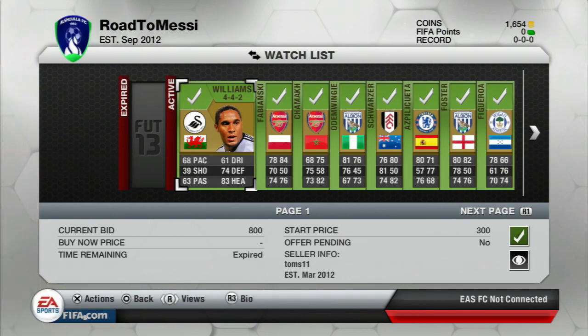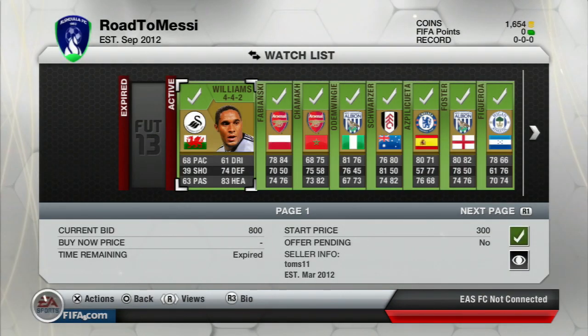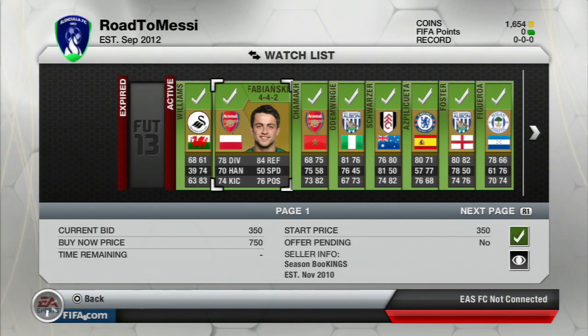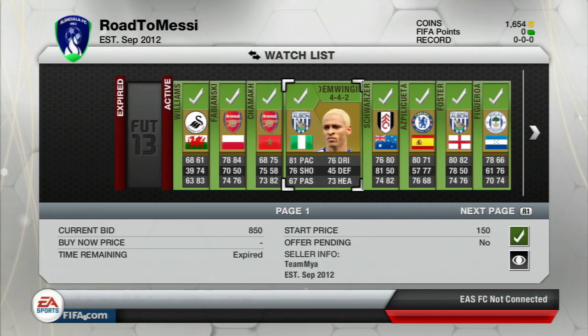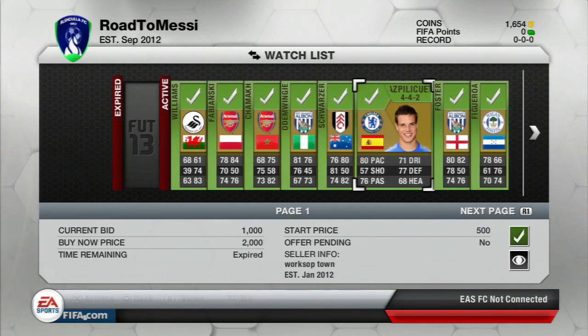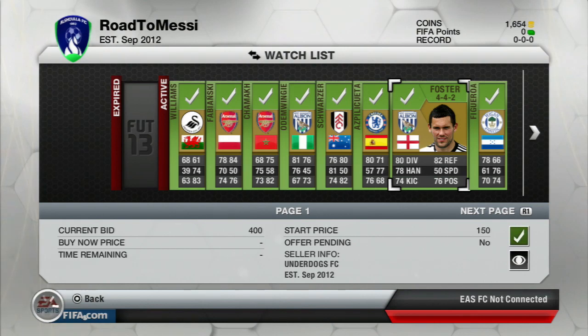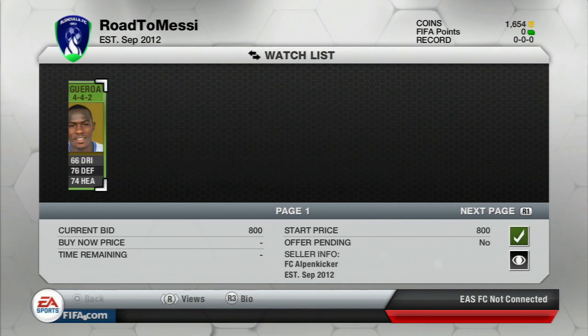We go into the market and pick up a load more cards. The trade pile was being really annoying and glitching, so I'll just go through the ones I've bought. We get Shamak for 450 coins, Odin Wingy for 850, Schwartz for 450, the new Chelsea right back for 1k — should sell for about a 600-700 coin profit. Foster for 400 coins, a very good deal. Figueroa for 800 coins, also a pretty good deal — should make around 1k profit on each of these cards.